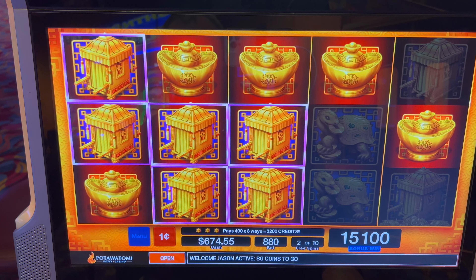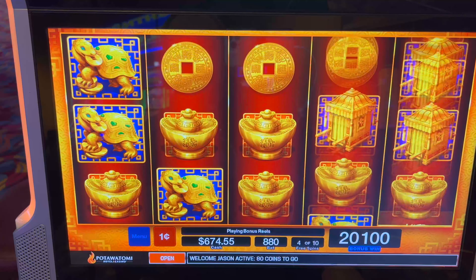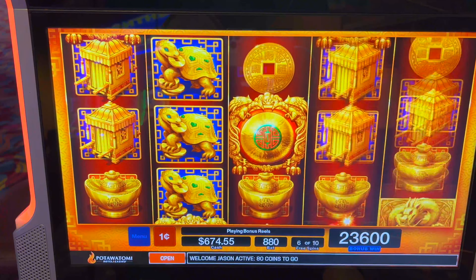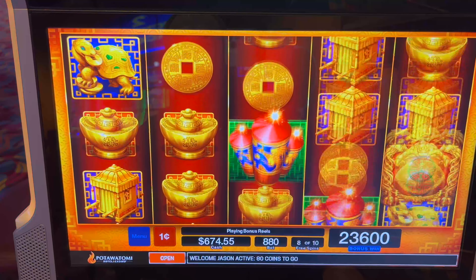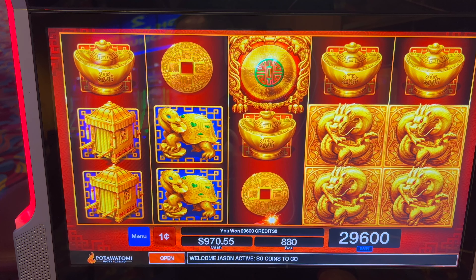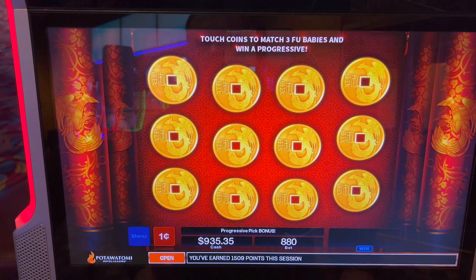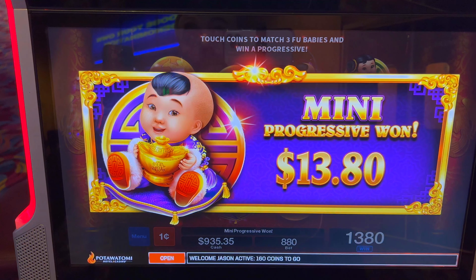Keep it going. Nothing. My last spin here. Down about $1,000 right now. Got this again — $13.48. The minor's now $61.74, so it's getting pretty big.